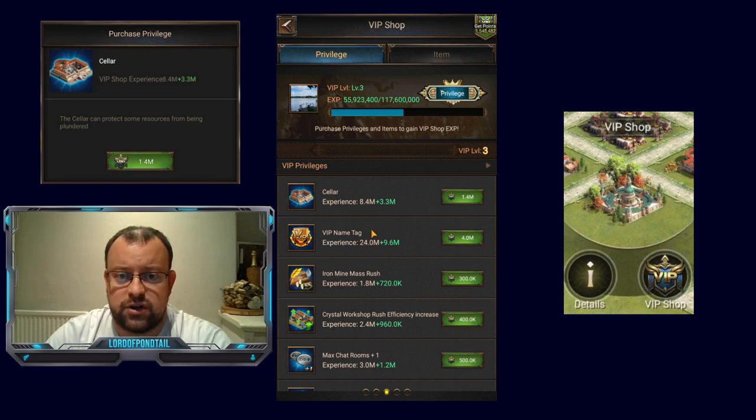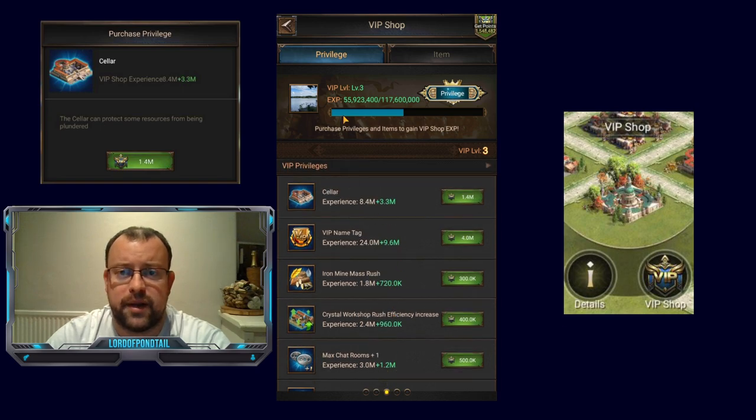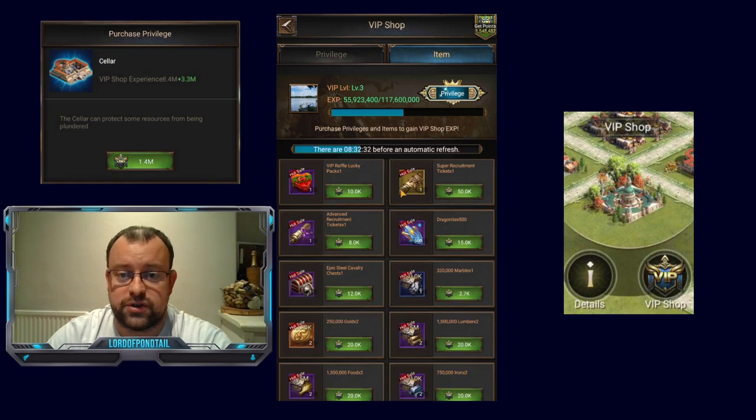Privilege items are usually going to cost you more VIP points — like the name tag is 4 million points. So if you're looking to do any big expenditure on these kind of items, you should do it on a Monday to get your Clash of Province points; it means you just have to gather less. On a Monday you also get the VIP Raffle Lucky Pack, which is 10,000 VIP points and usually gives you anything between — worst case scenario — 10,000 back, and best case so far for me, 50,000. So you always end up at least even and better off.